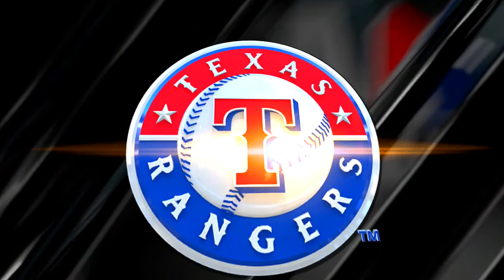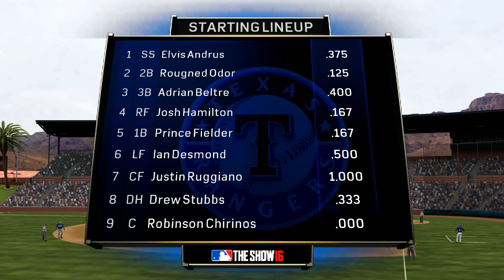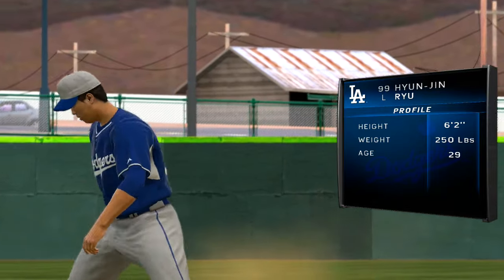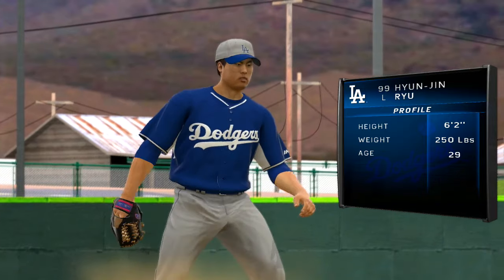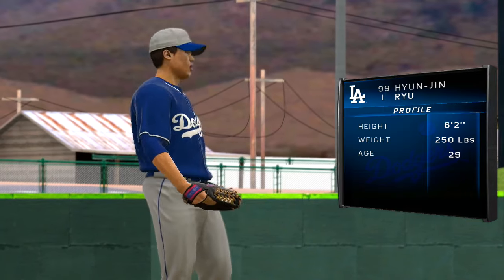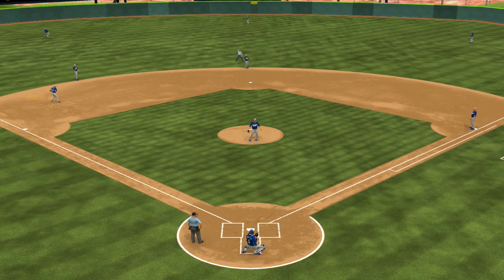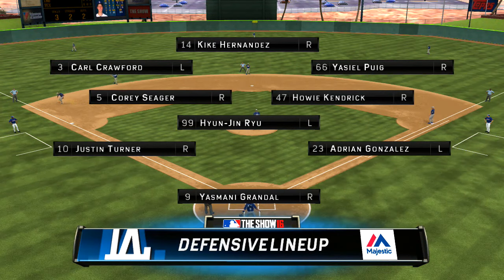Starting lineup for the Rangers on your screen now. They'll match up against a guy who's made big strides since arriving stateside — the Korean-born left-hander Hyun-Jin Ryu. And behind him defensively, the Dodgers will line up like this.